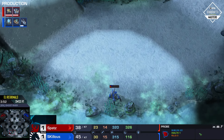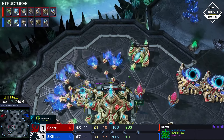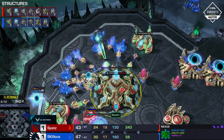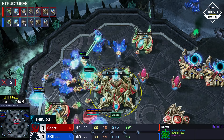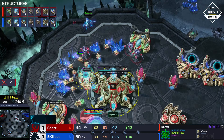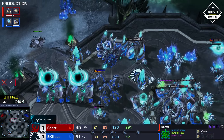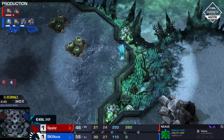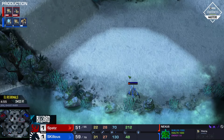Almost gets both units. The Oracle is going to cross the map — is there a shield battery in the main mineral line? There's not enough energy on the Nexus to pop Battery Overcharge yet. Skillis goes right in and turns on the Pulsar Beam, burning through most of the energy before Battery Overcharge can be popped — he's going to get at least a couple of probes regardless. Skillis also snuck in a proxy pylon in the opponent's natural expansion, sneaking a few Adepts into the main base.